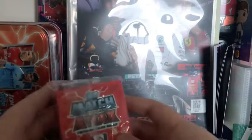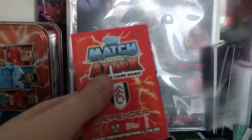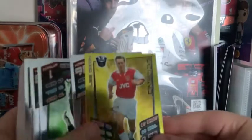I am just going to set the tin up alongside the journal and XL tin. I am assuming the limited edition is going to be in the front. I have no idea who it is. Oh, we have already got some shiny cards at the front here.